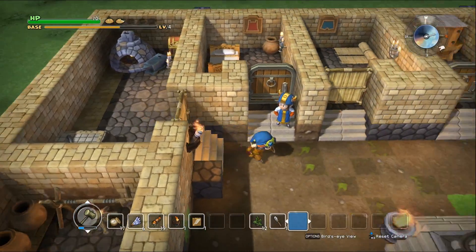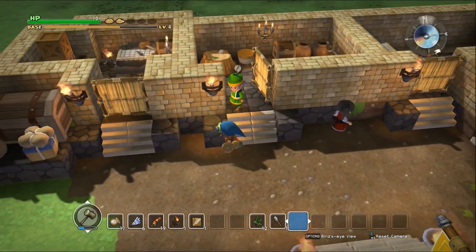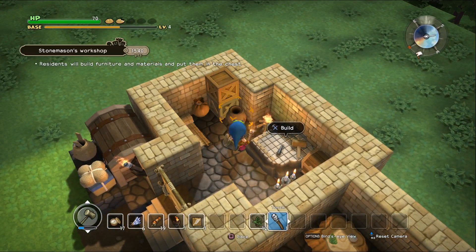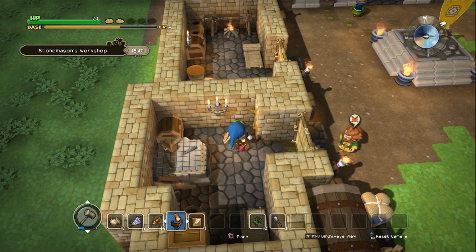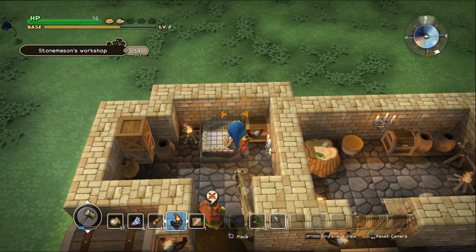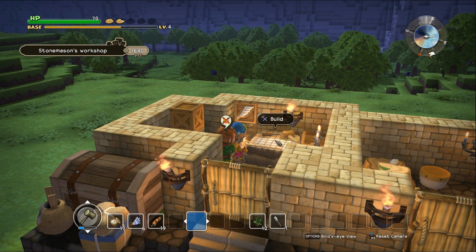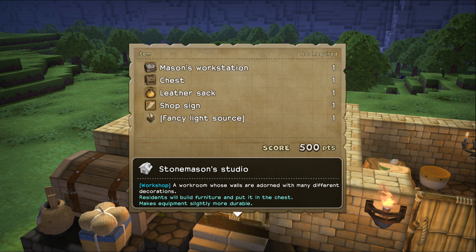We won't need that room over there — we'll be able to make it into something else, which I have no doubt we'll have to sooner or later. We have the bag already. We can put the sconce in here. There's already so many different forms of light, I don't exactly know where to put it. Let me just put it right here above. And now I'll put the sign up as well. Okay, Stonemason's Studio — very nice.